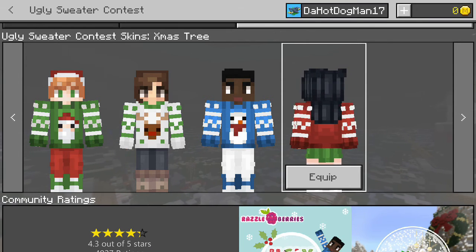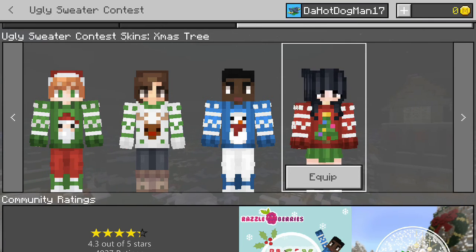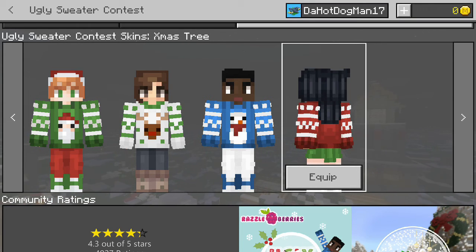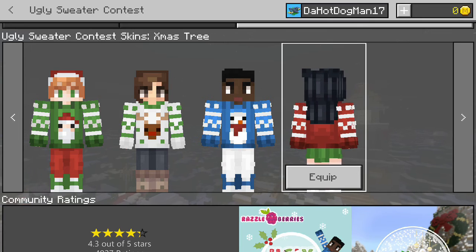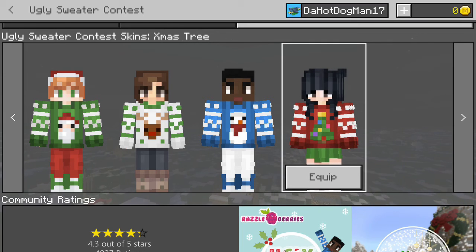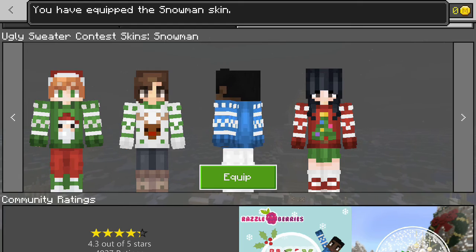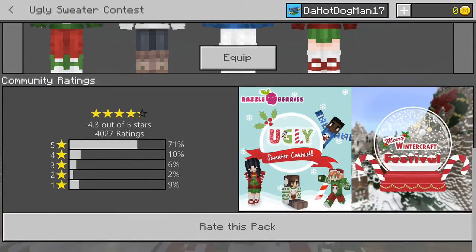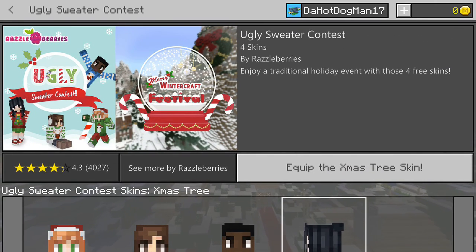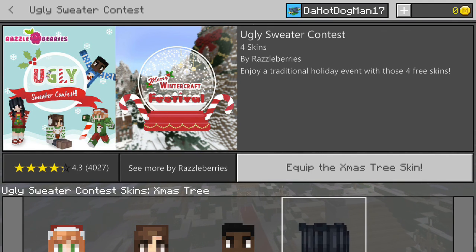This one is the Christmas tree skin. I like the Christmas tree, it looks pretty good. The sweater's the same as everything else, really, except different colors. The hair looks pretty detailed. And at the bottom it looks like she's just wearing a skirt and leggings — I don't know who would want to wear that. But that's really it. I thought it was going to be a short one. I thank you guys all for watching, and I shall see you in the next one. Bye!